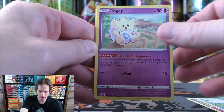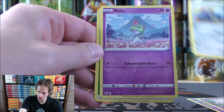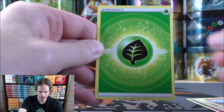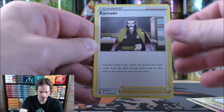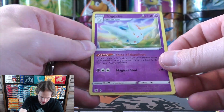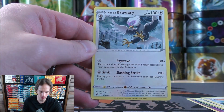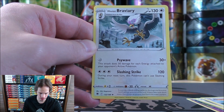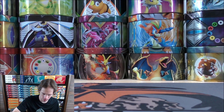Drifloon starts the Astral Radiance pack, followed by Psyduck, Togepi, Magnemite, Ralts, Grass-type Energy, Hisuian Overqwil, Kamado, and Noctowl. Reverse holo of a Togekiss — yes, that is a rare. And the final card would be a Hisuian Braviary. Two cards to summarize so far.